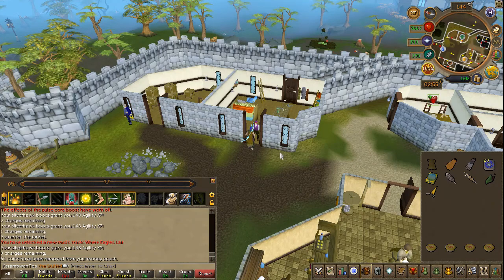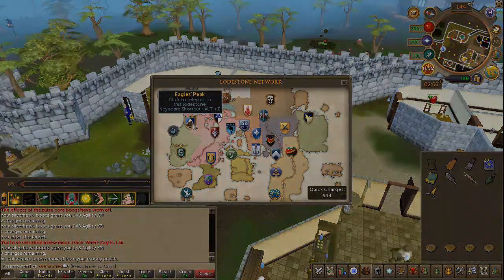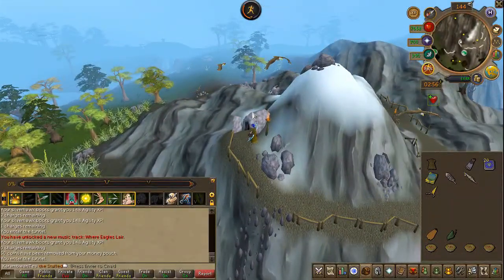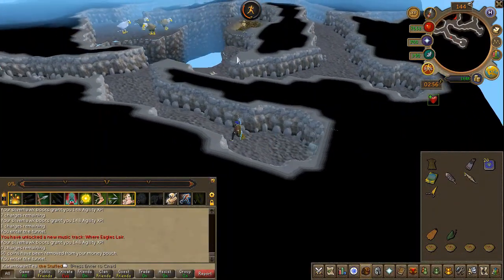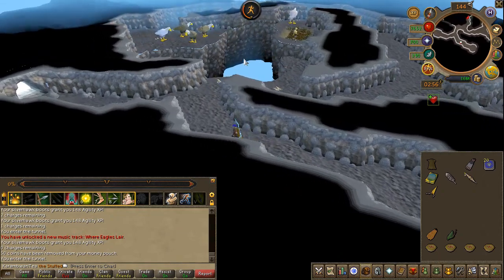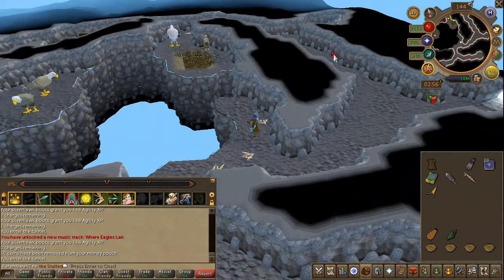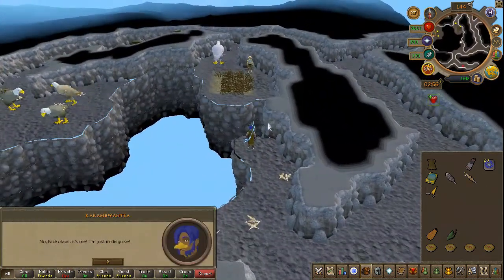Next, head back to Eagle's Peak and speak to the NPC inside the mountain once again. Stand near the ledge and shout to him.